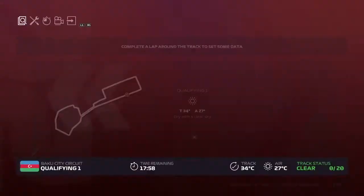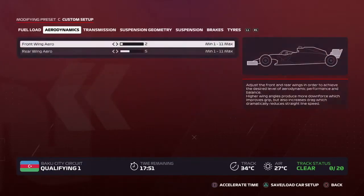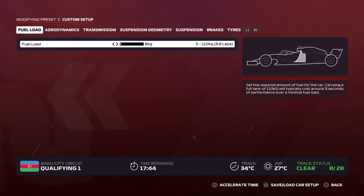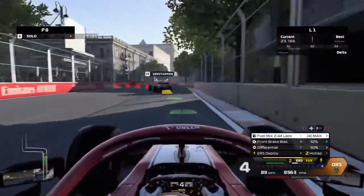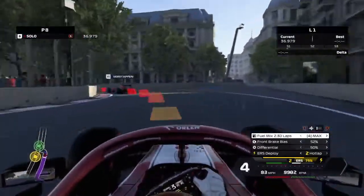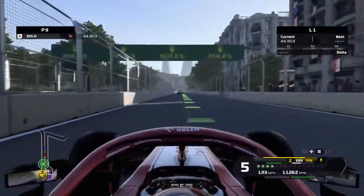Here we are into qualifying. The one good thing about Monaco was that I learned how to use custom setups, so here's our setup for Azerbaijan. I'll leave a link to the video where I found this setup in the description down below, for controller players. As we head onto our flying lap around Azerbaijan, navigating turn three - this track has a lot of 90-degree corners which are really going to catch us out, and the chicane of turns five and six is going to throw us off a lot.